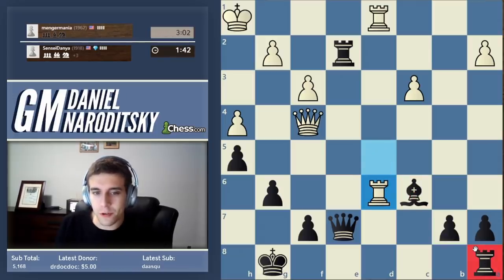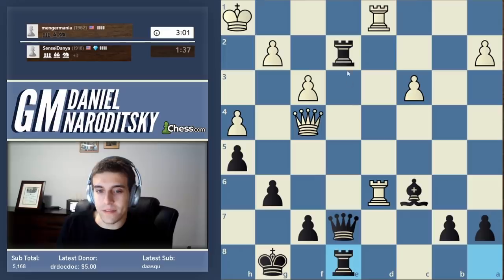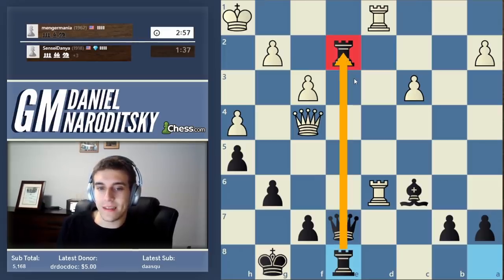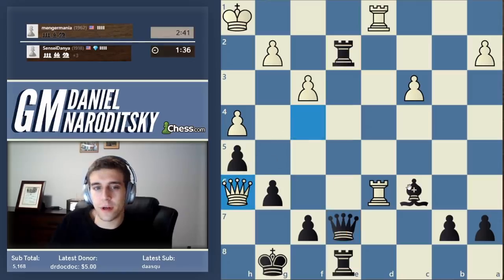Now we have this rook on a8 — it feels sad, it's left out. Let's make sure it's not left out by creating the Alakine's Gun. Alakine's Gun is essentially when you triple your pieces — technically it means queen behind the rooks, but informally it refers to any kind of tripling along the file. Named after Alexander Alakine, the fourth world champion from Russia.